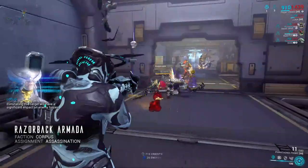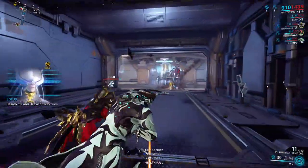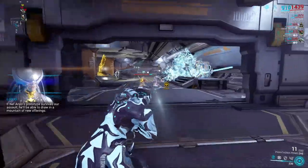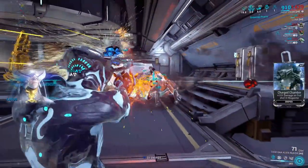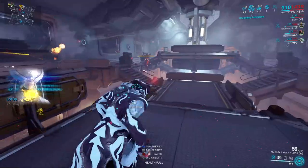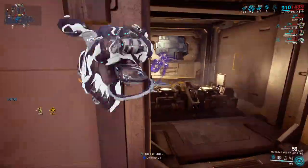One noteworthy thing: while doing this mission it will be completely full of Bursa and those mini Jackals — I want to say Hyena Packs. They're slightly annoying and will be absolutely everywhere. They do drop pretty decent things, and if you don't have the sigil from them yet, it's a great place to get those.